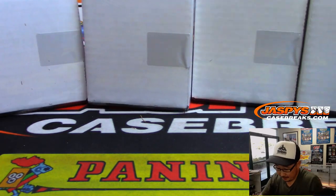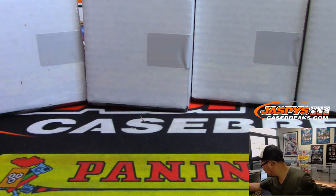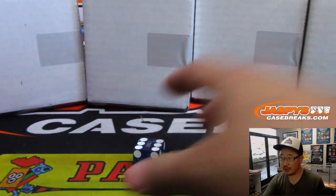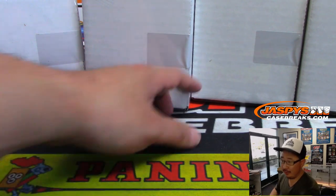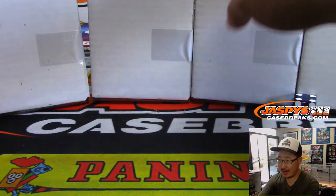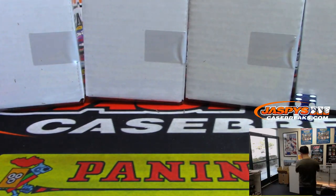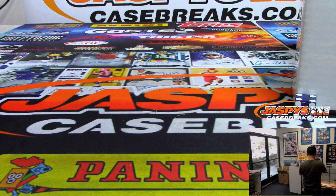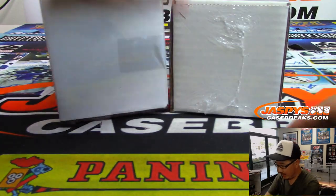It's a two baseball break so we've got stacks of two right here — one, two, three, four stacks of two. Roll the die and we'll just go one, two, three, and four. If I roll a five or six I'll just roll again. It landed on four, so we're going with the far right side and we'll save the others for next time. Here are the two baseballs right there.